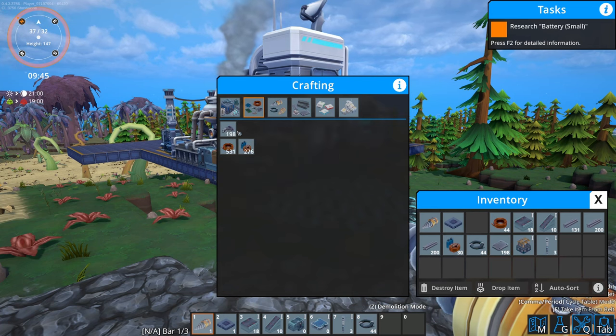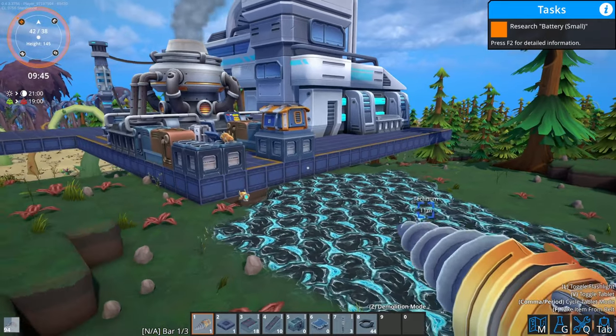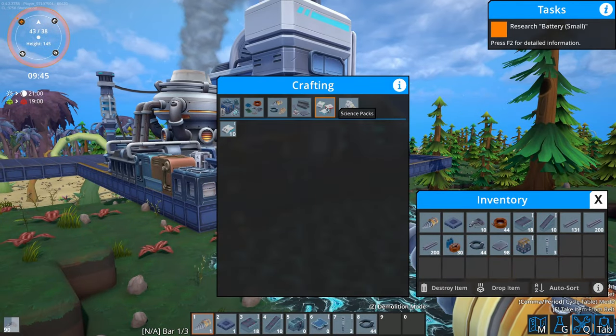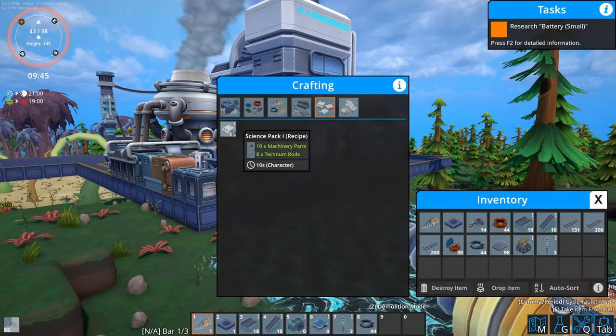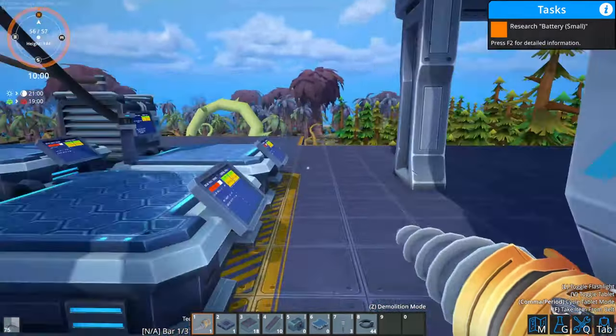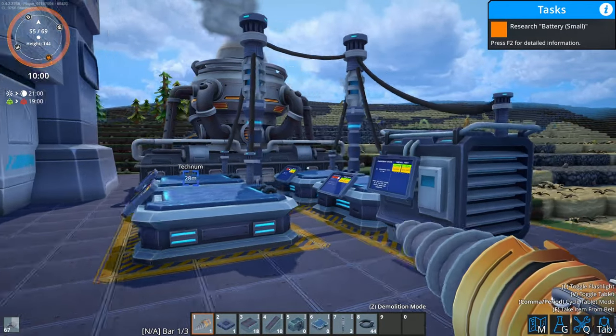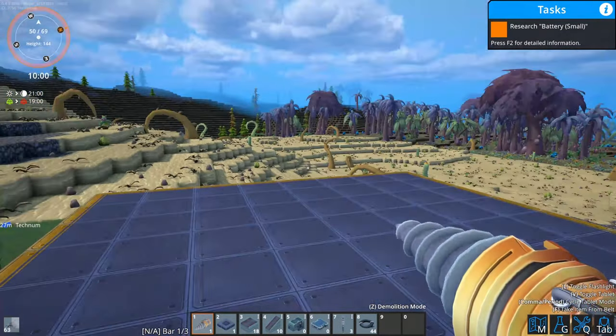So what my plan is right now is basically just get what we need for the science packs. I want to get these - I'm just going to handcraft them for now, but I do want to get them automated. That does mean I will need to bring the plates down here.